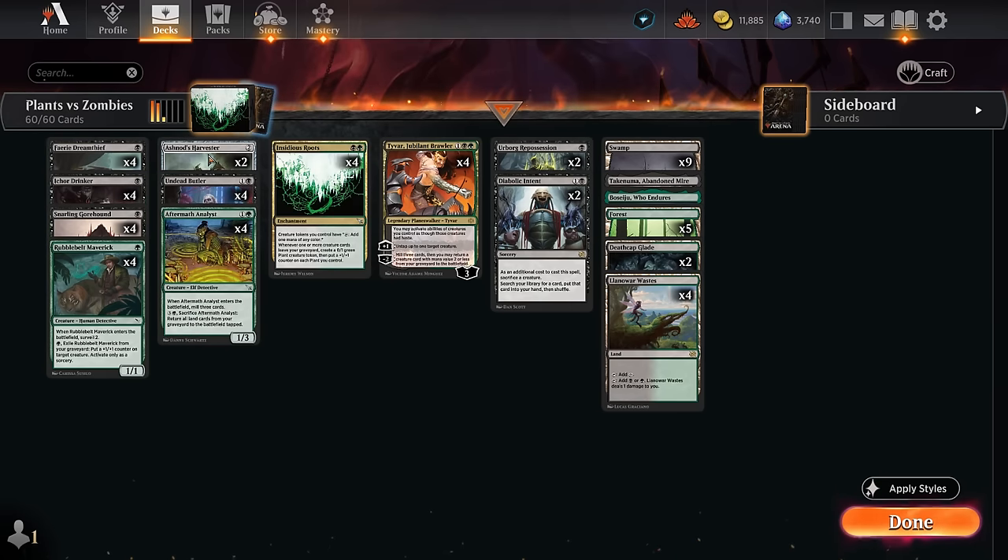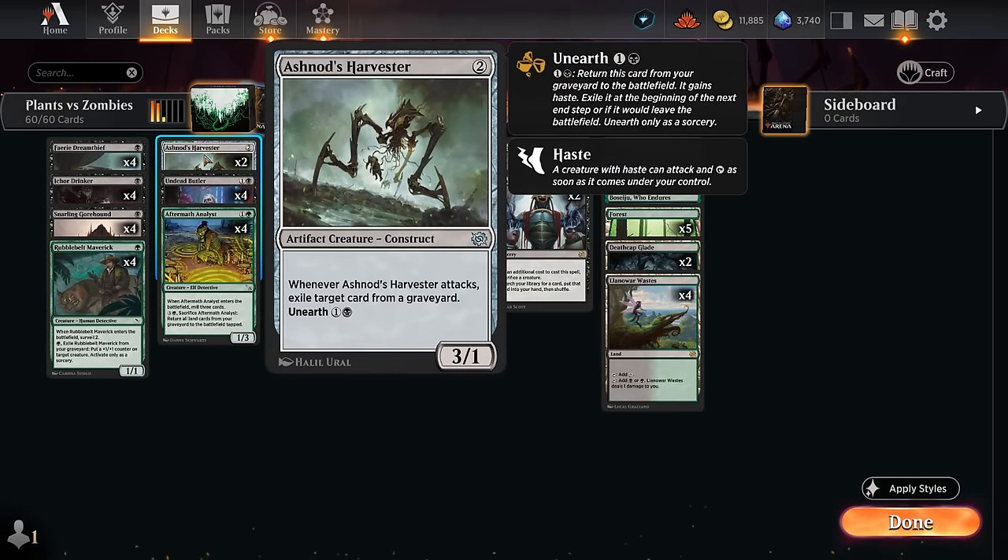At two mana we continue with the Harvester, unearthed from the graveyard, which also enables the Roots. When the Harvester attacks we get to exile target card from a graveyard, and if we exile a creature card we can enable the Roots once again. So that's two mana for two Roots triggers potentially. Ideally we're exiling some cards that don't exile themselves.